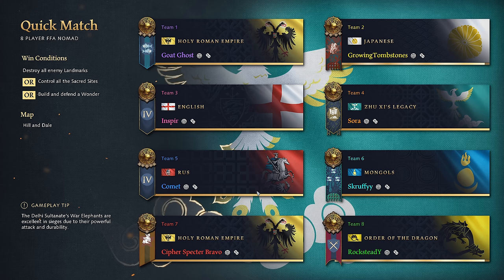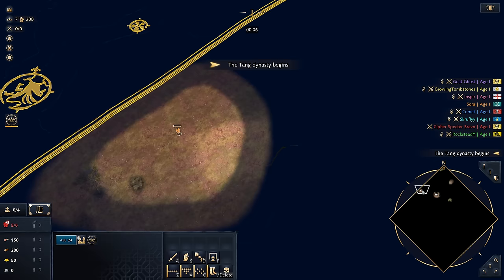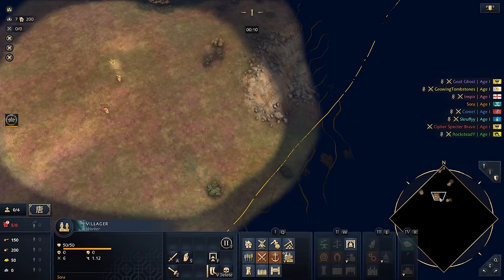G'day fellas and welcome to FFA Nomad. Today we're on Hill and Dale. I'm playing as the Juicy Legacy and of course my goal is to make it to the late game. This is a bit of a tough map when it comes to playing on, and the main reason is because a lot of the resources are down in the middle of the map. So what we're going to be doing is looking to try and find them.